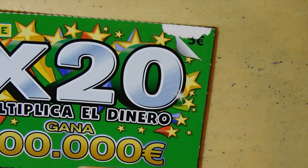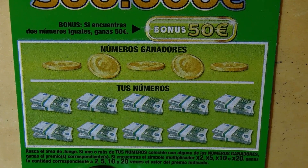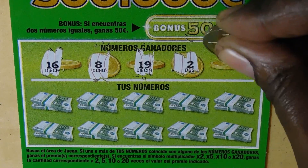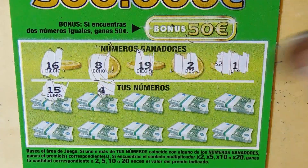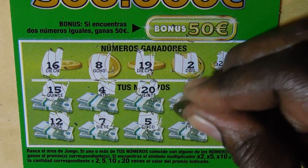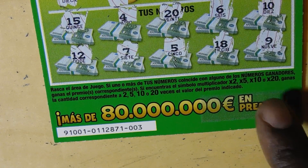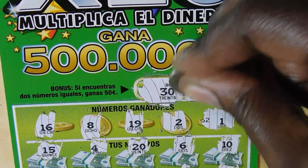So far we've played a lot of tickets and lost everything except for two Monopoly tickets which matched amounts for a total of 7 euros. Ticket: winning numbers 16, 8, 19, 2, and 1. Revealed: 15 (one off), 4, 20 (one off), 6, 10, 12, 7 (one off), 5, 18 (one off), and 9. Ticket number 3, different book. Bonus: 30 and 29 — no match.